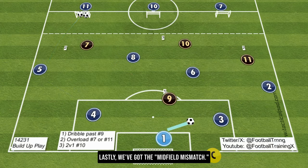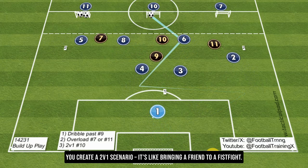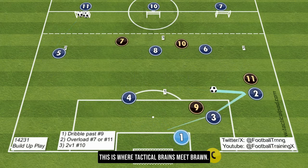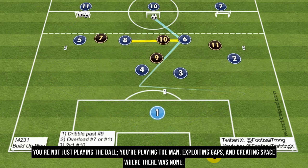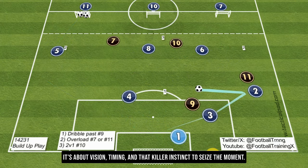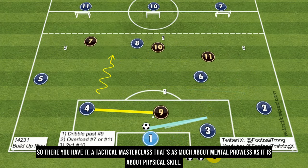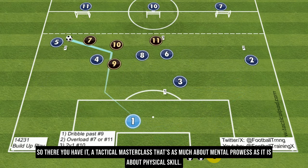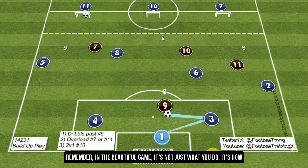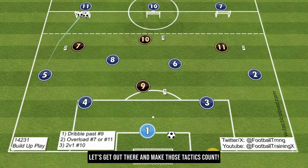Lastly, we've got the midfield mismatch. Their number 10 is probably feeling like the king of the hill, but you're about to knock him off his throne. You create a 2v1 scenario — it's like bringing a friend to a fistfight. This is where tactical brains meet brawn. You're not just playing the ball, you're playing the man, exploiting gaps and creating space where there was none. It's about vision, timing, and that killer instinct to seize the moment. Remember, in the beautiful game, it's not just what you do, it's how you do it — with style, smarts, and a touch of ruthlessness.